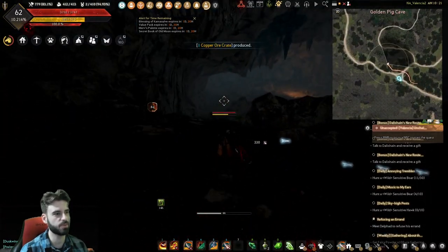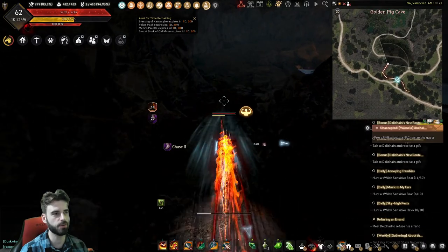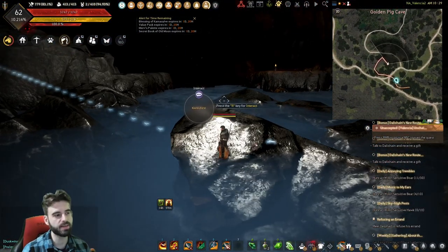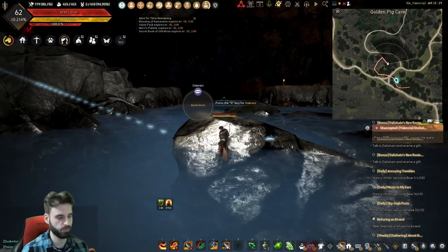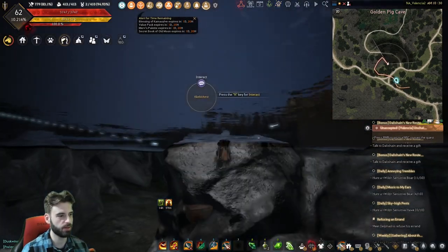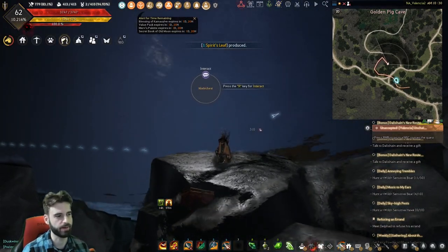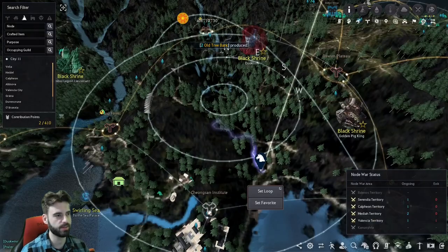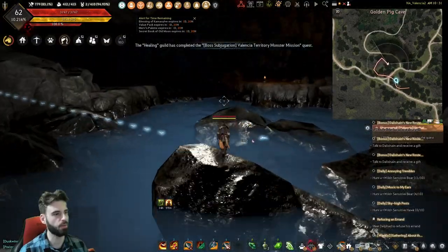You'll come to another split. At this split, go right and continue heading further down into the cave. When you get here, you'll see a puddle of water in the middle. I don't even know how you're supposed to see this one without using a firefly, but you can see it right there — it's under the water here. That's where the other chest is, down on this little rock island in the middle of this water pool.